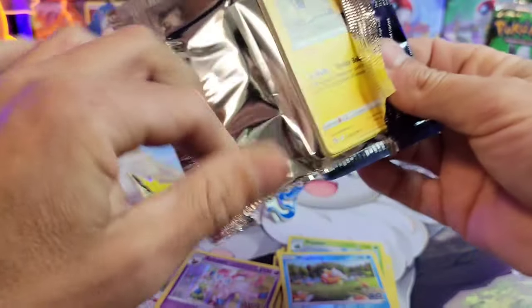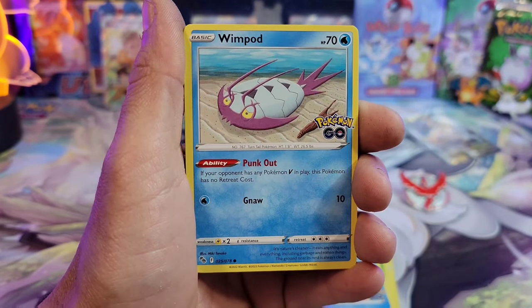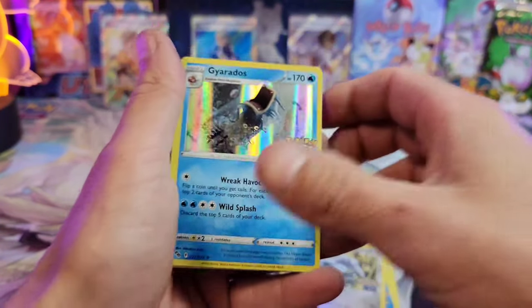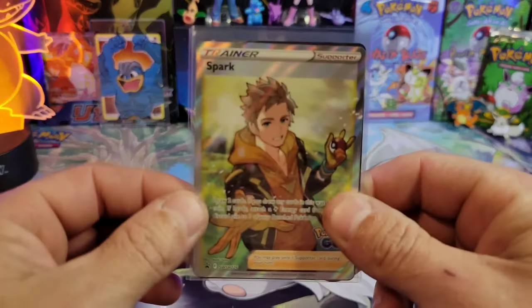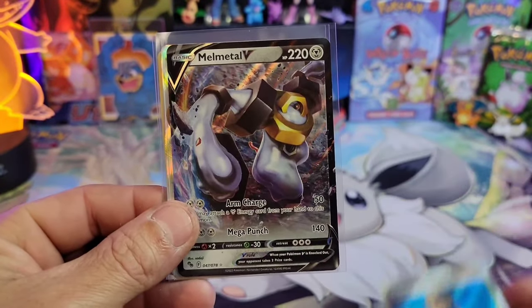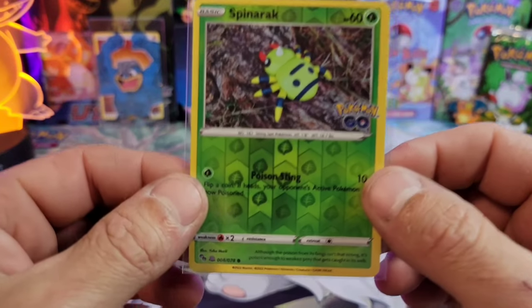I'll be getting those ETBs tomorrow and put out the video ASAP. We'll be going live on Sundays now, probably around 6 PM Eastern. Last pack of Instinct is just a holo Gyarados. So here are the final results: the Candela box gave us Dragonite V, the Spark box gave us Dragonite V and Melmetal V-Max, and the winner of today's box battle is Blanche — giving us Meltan V, Dragonite V-star, and another Ditto!